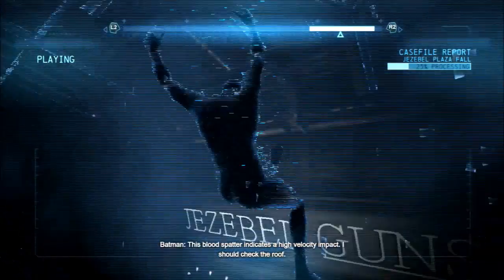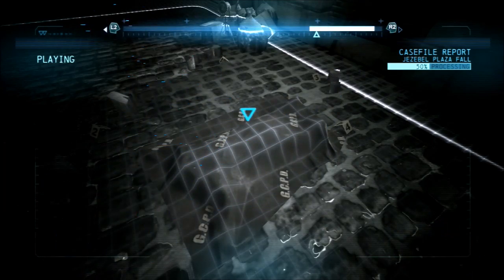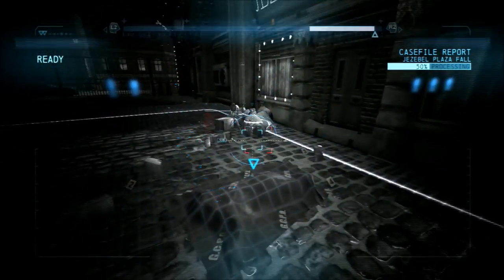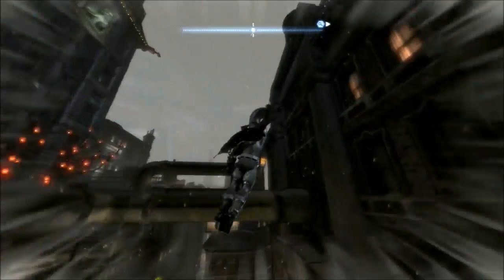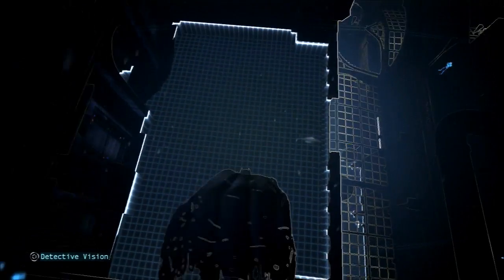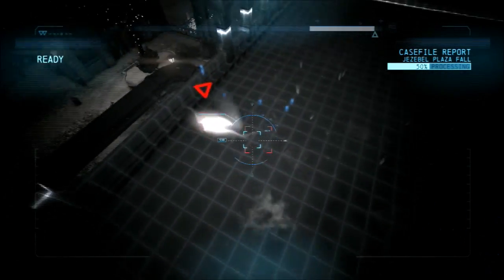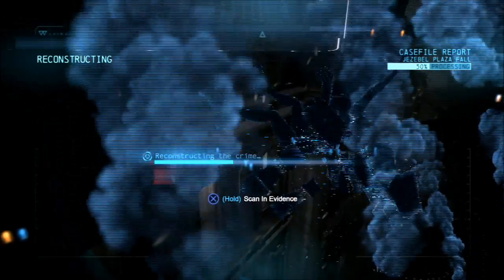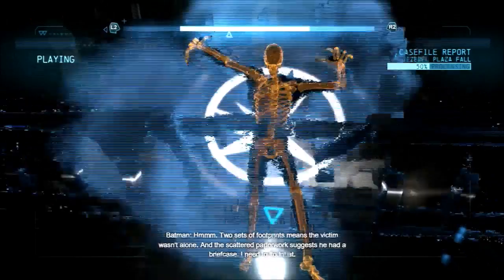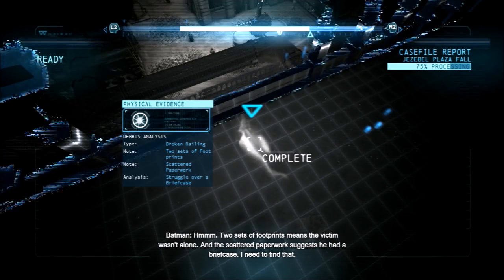This blood spatter indicates a higher velocity impact. I should check the roof. The railing here is broken — was it an accident or was he pushed? Two sets of footprints means the victim wasn't alone, and the scattered paperwork suggests he had a briefcase. I need to find that.